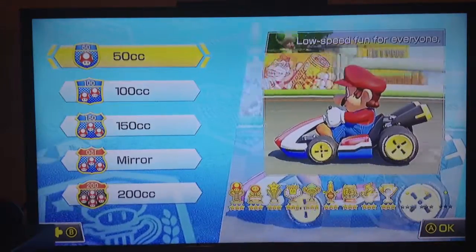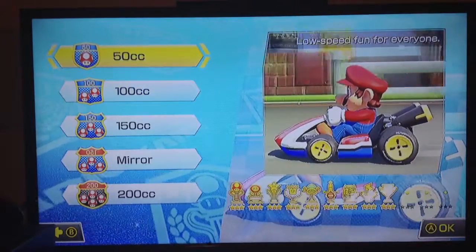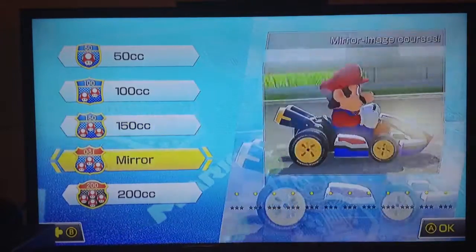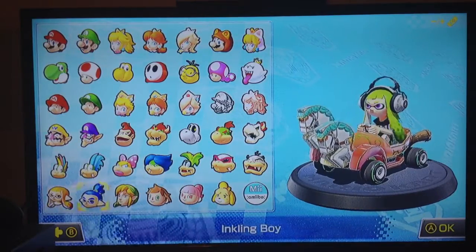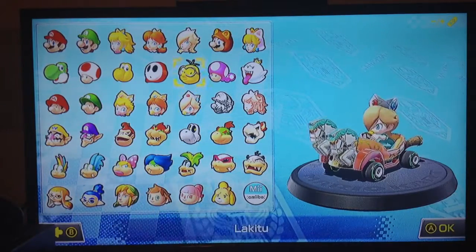We're going to be running the Grand Prix. Now, I've played through the game a lot — I've played it with friends. But we're going to get into the main stuff: 150cc, and we'll do mirror mode. High Speed Thrills. So, we have some new characters — the Inkling Boy and Inkling Girl from Splatoon, as well as some returning characters like Bowser Jr., Dry Bones, and King Boo.